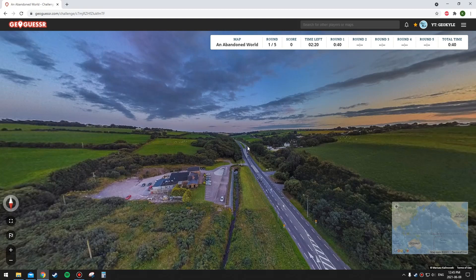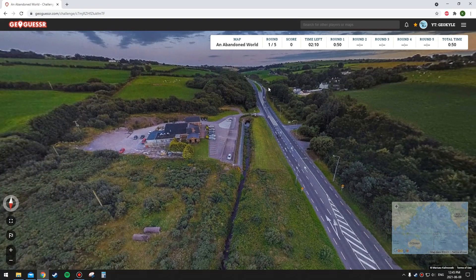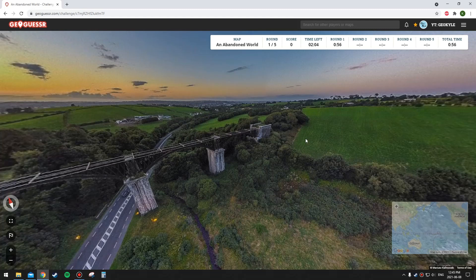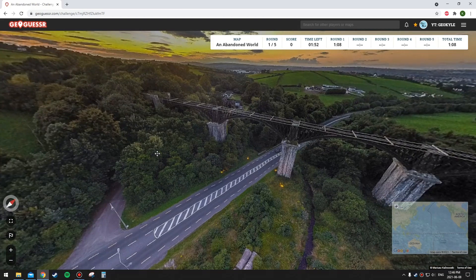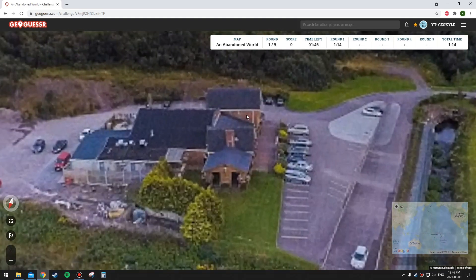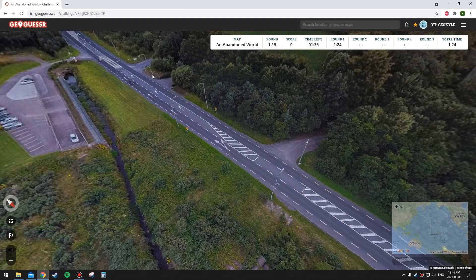That license plate looks like it's a white plate, so it could also be New Zealand. I guess the road markings would be the best way to rule that out. There are yellow signs here, actually. I'm thinking it's not the UK because I think their signs are more similar to the rest of Europe — I don't think caution signs are going to be yellow like that.